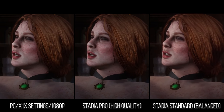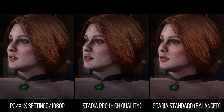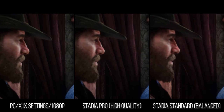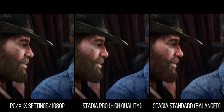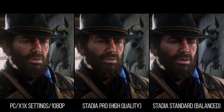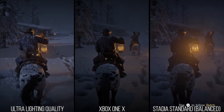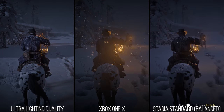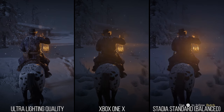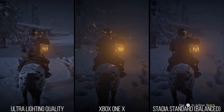That curious detail about anisotropic filtering brings me to the settings I found both versions to be utilizing. I looked for the larger ticket items that were easy to spot. Starting with lighting quality, the way the moonlighting shines in the beginning of the game makes it a match for medium or Xbox One X settings, where the moonlight does not show. After this I looked at textures.